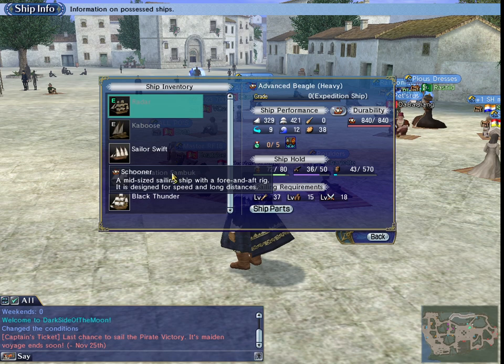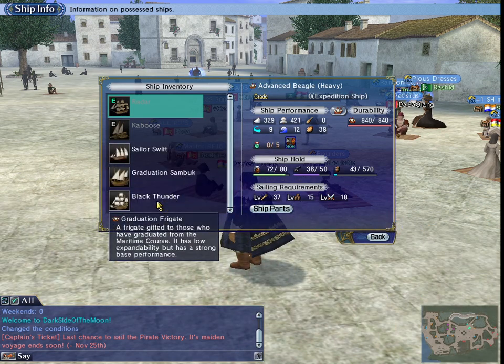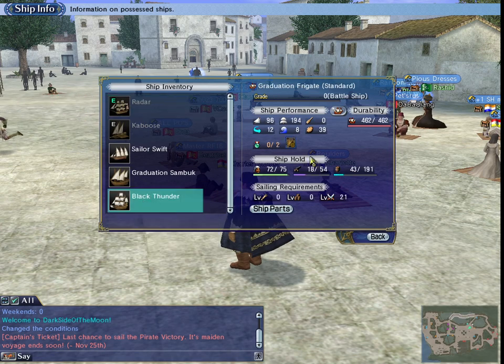The only thing I really wish I had is a backup ship I could use to fight in battles. This ship at the moment has a little bit more cannons but way less durability than my current ship, so that's something I'm going to be looking forward to improving at some point.